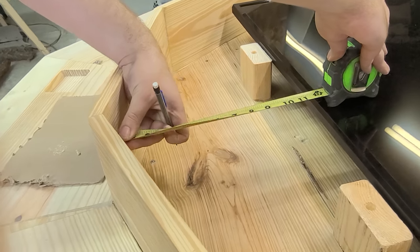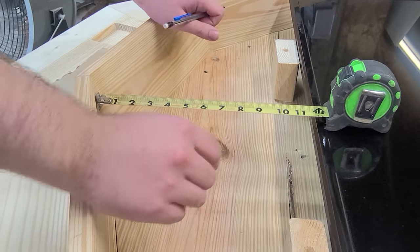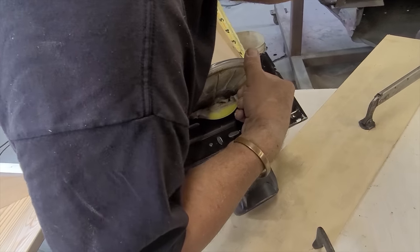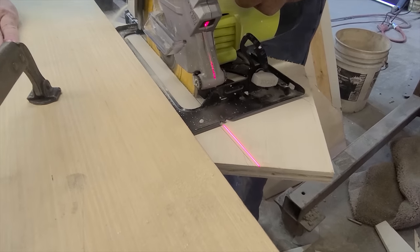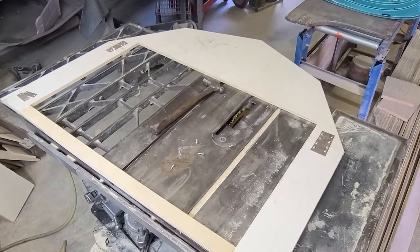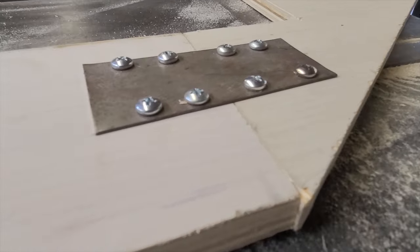The next stage was creating the lid for the middle section which housed the television — by far the most frustrating part of the entire process. We couldn't find an accurate enough way to trace the angles, so we did our best to trace them onto a sheet of plywood, then cut and ground down the board until it fit. We used four separate pieces for the lid, fixed together with wood glue and some custom-made brackets, and the lid was finally done.